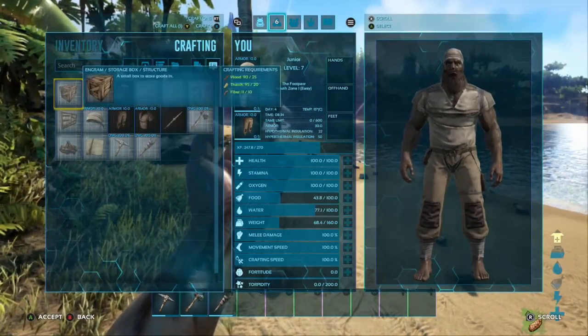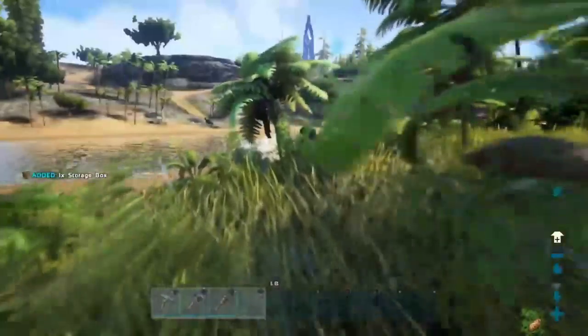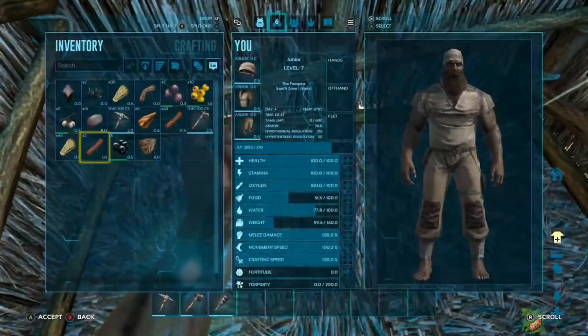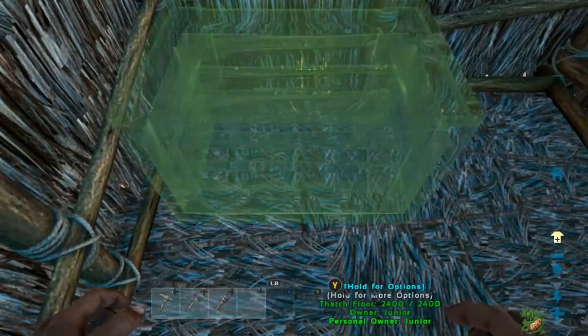Here I'm crafting a little supply box so I can keep all my supplies and ingredients in it so I can carry more, because you do have a weight limit — you can't run around carrying everything. Here I'm about to place it, and it has to be green, like when you're putting a foundation down. There we go, open it up.